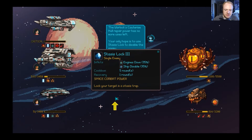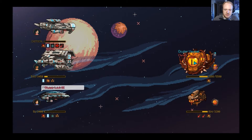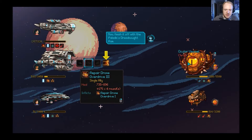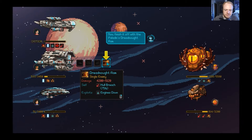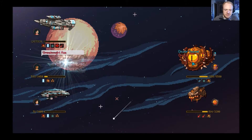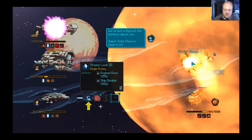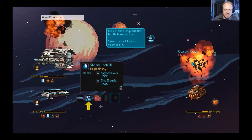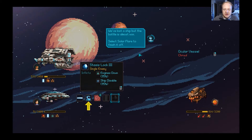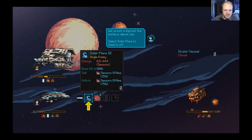Status lock — lock your target in a status trap. Target that ocular vessel. Now finish it off with the Paladin's dreadnought ram — exploits engines down, hull breach, 75 percent chance. We took it down! We lost a ship but the bow is almost won. Select solar flare — I always think of Dragon Ball whenever I see solar flare — to finish it off.